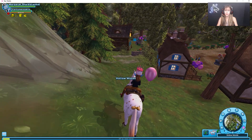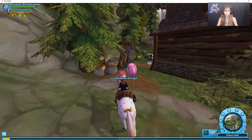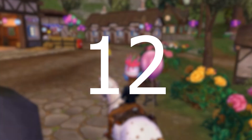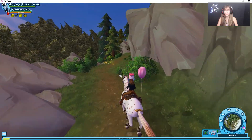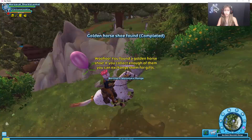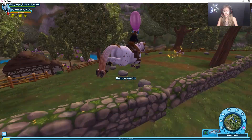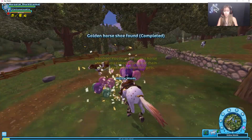The next golden horseshoe is behind Elizabeth's house, right here in the corner. The next one is on the path towards the druid training paddock, right above the stone circle. There is another one right here near this cow, and it is across from the trailer.